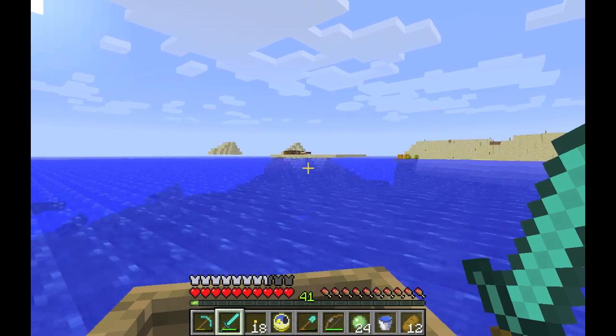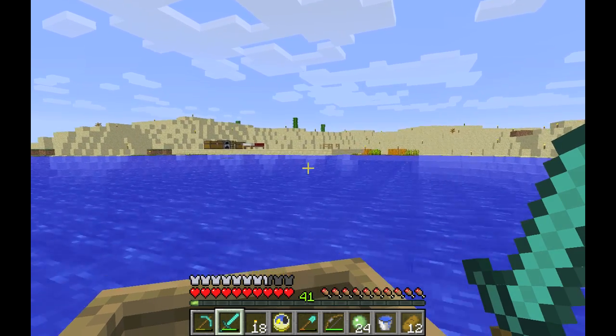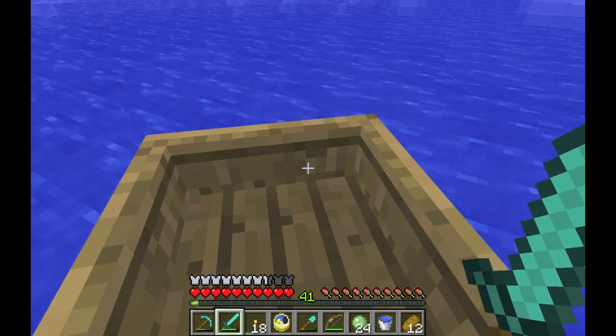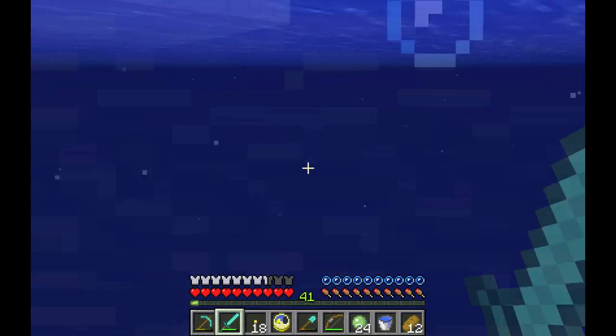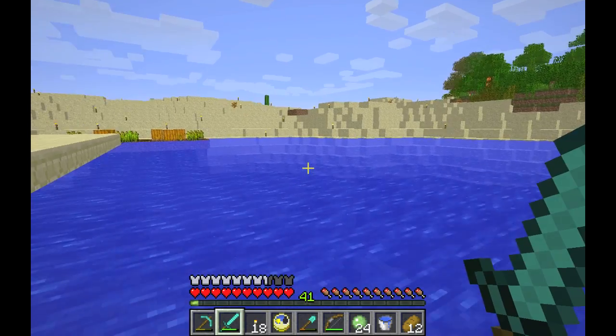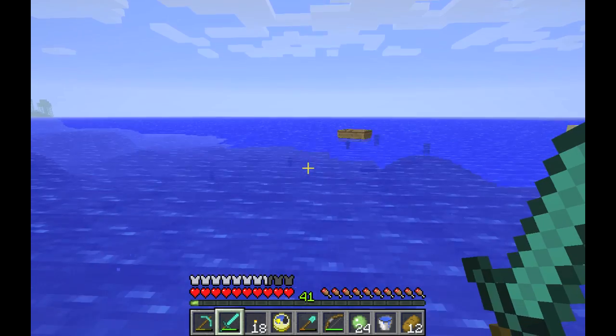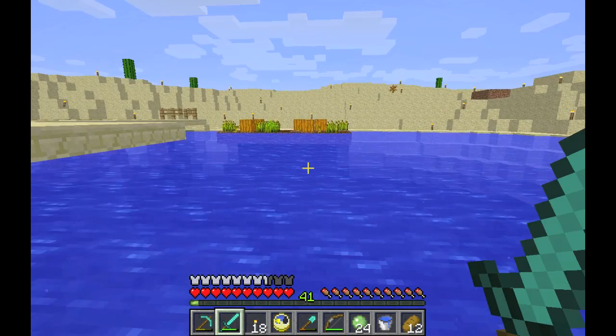And there's my platform. I really should set up a little dock here — let me slow down so I don't smash my boat, and just jump out. Yeah, I really need platform access from the water, but at least my boat's okay.